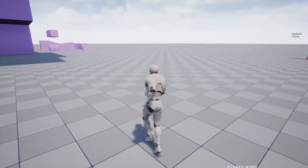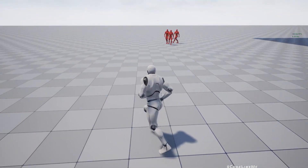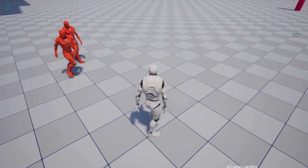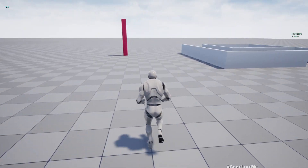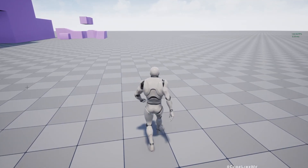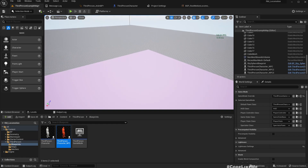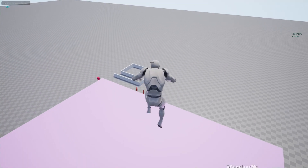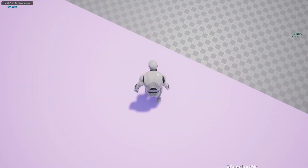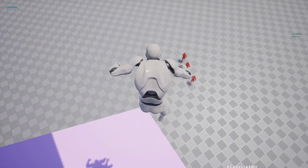These NPC characters can also use the NavMesh, but their movement is also based on root motion based animations — not exactly the usual code-driven movement. There is no particular reason to do it this way; this is just something I wanted to see and figure out how to make work, especially how to make NPC characters work with root motion based animations.